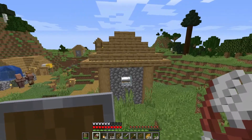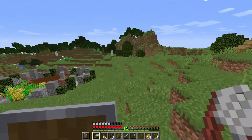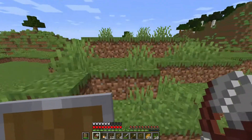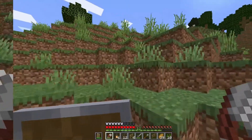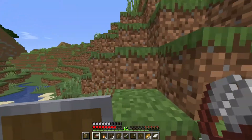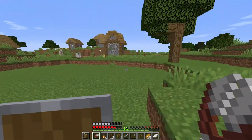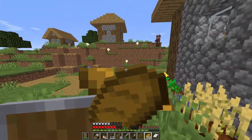Long story short — I wandered around but I didn't find any vines. I didn't find any swamp or anything. So we cannot make the mossy cobblestone right now, but that is fine — we will make that later when we have it. So let's go ahead and start working on our mine.